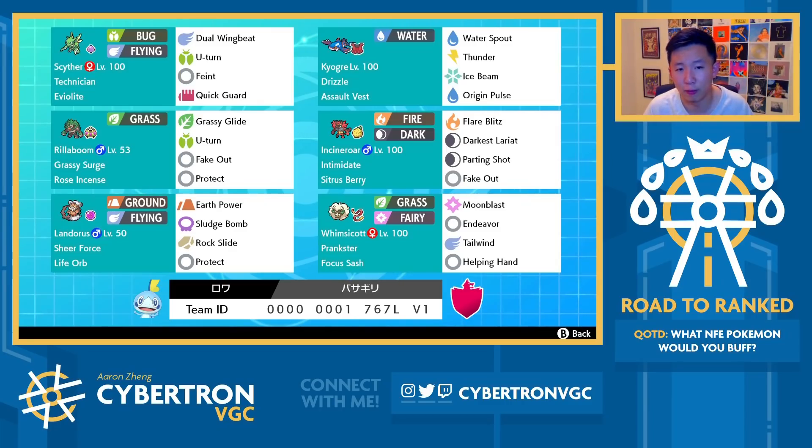With Rillaboom, note that there is Protect and Rose Incense because the Assault Vest is committed on Kyogre, so you do increased damage with Grassy Glide. That extra bit of damage can help a lot against Pokemon like Aleki, for example, which otherwise give Kyogre a lot of trouble — especially if Aleki is running Focus Sash.